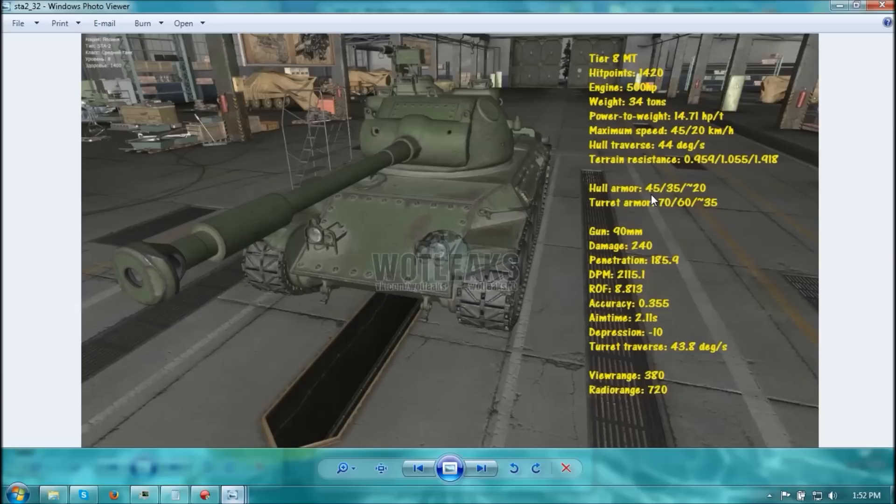Hull armor is 45mm at the front, 35mm at the sides, and possibly 20mm at the rear. Turret armor is 70mm at the front, 60mm at the sides, and possibly 35mm at the rear. So this tank has no armor. The gun is a 90mm, like all Type 61 tanks carry.